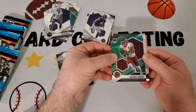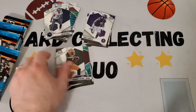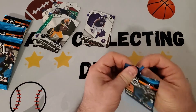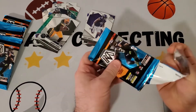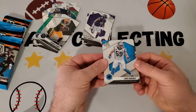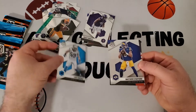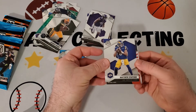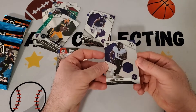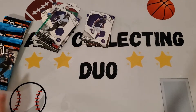Also a Davante Adams, also labeled NFC — no longer on the Packers, he went to the Raiders. Next pack: got a Luke Kuechly, who's been retired for a few seasons, a Matthew Stafford Super Bowl champ, a Hall of Fame Barry Sanders, and a Rashad Bateman rookie. Not too bad — he had some good games.